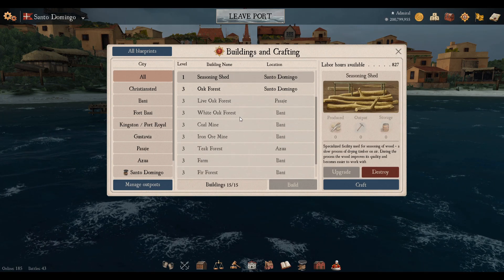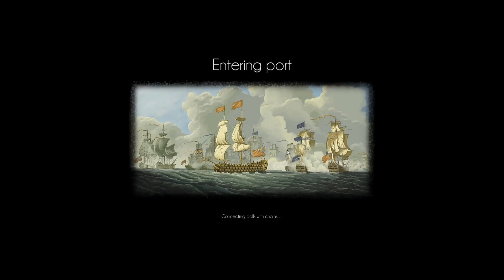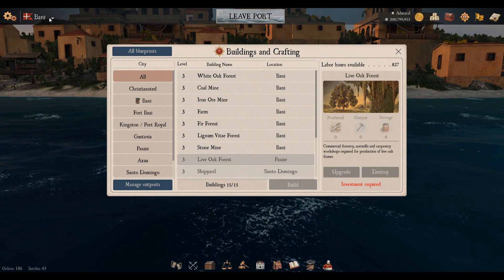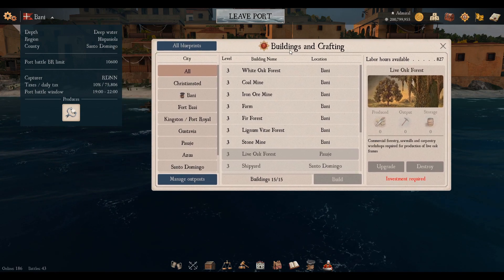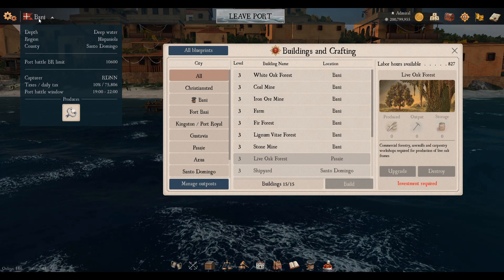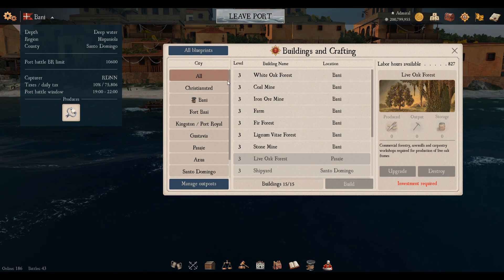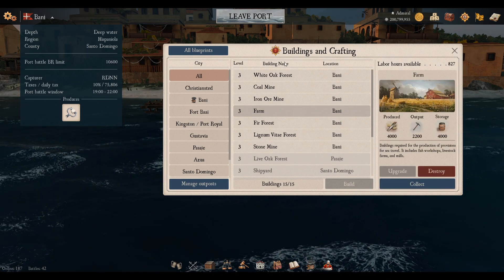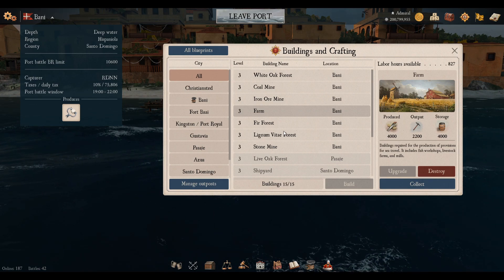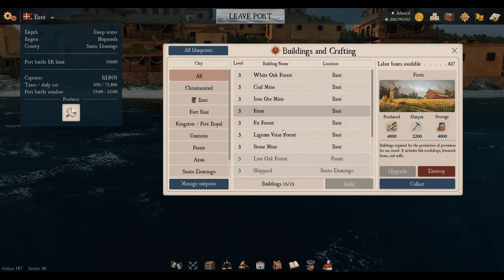That covers the main building types. What I have in other ports are resource mines. Let's pop over to our national resource port, Barney. Here you can see I have a lot of resource mines. If you click the dropdown at the flag in the top left corner you get information about the port — naturally Barney only produces sugar. Normally you cannot build a resource mine for an item a port doesn't produce, but certain ports have been upgraded by clans and nations to produce other items, which is why we use Barney as a resource port.